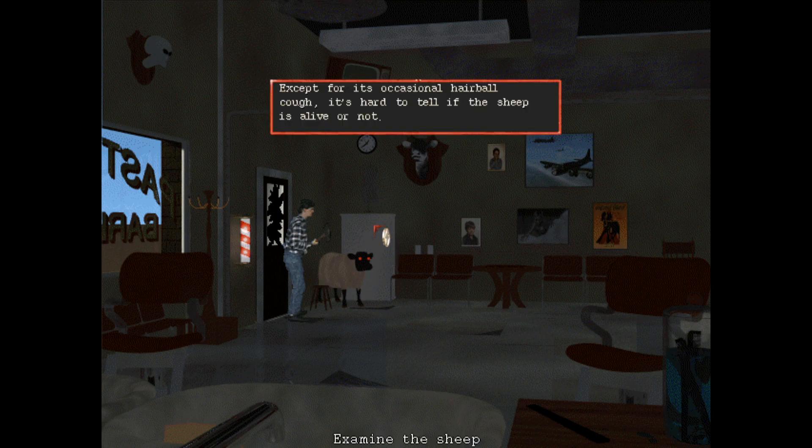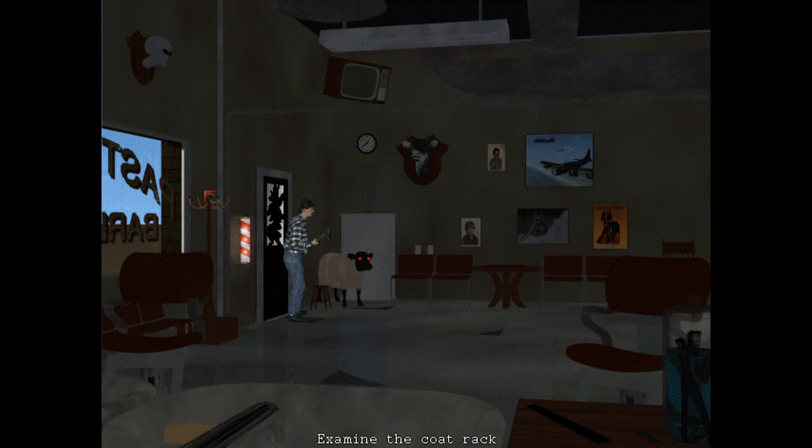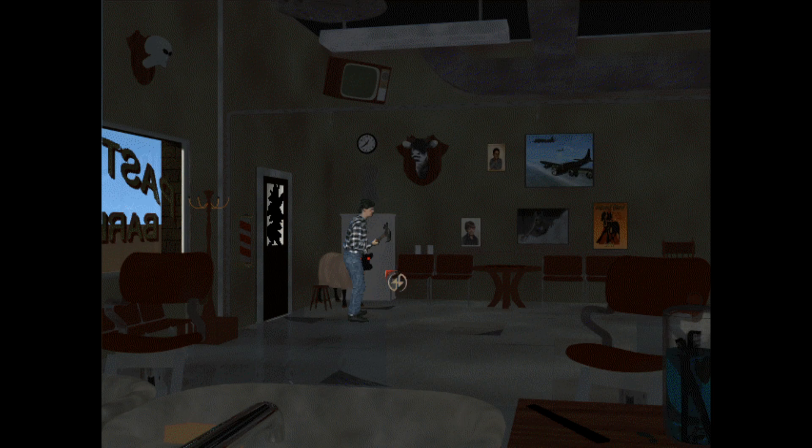Except for its occasional hairball cuff, it's hard to tell if the sheep is alive or not - at least the game is not lagging anymore. We have the barber's pole here - 'fancy barber pole secured to the wall with straight slot screws.' There's a light switch. Oh - let me guess, I'm gonna fucking kill myself if it's on while I screw it. 'The only thing you want to turn on when you screw it is women.' Take that advice from this old man.